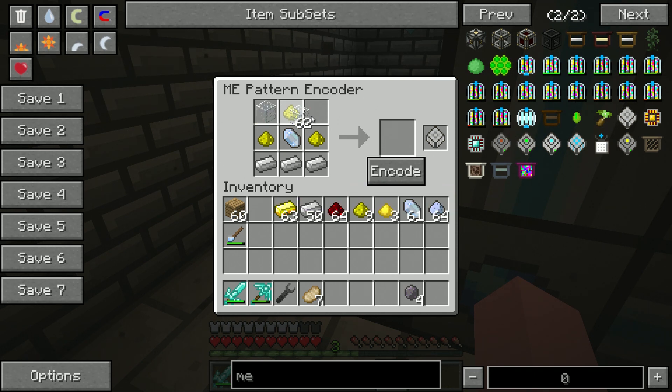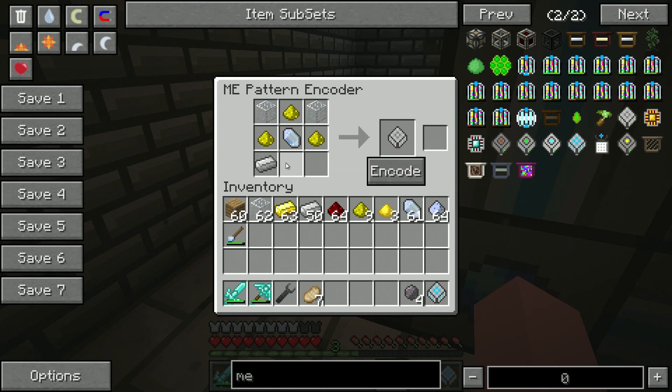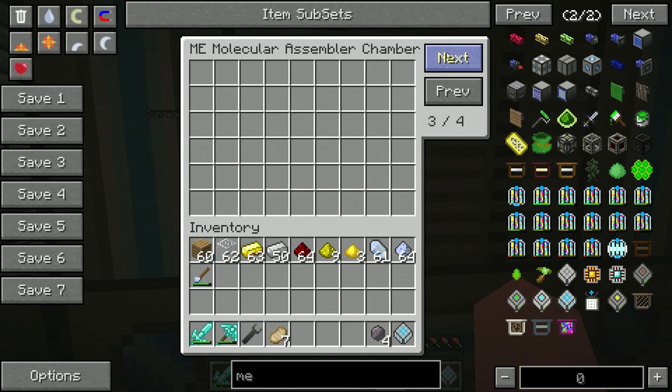I believe it's one of the things he is working on. Now you can see right here — this is the ME blank pattern. You can put anything you want in this recipe right here. If it's not a functional recipe, it won't actually work, so keep that in mind. You need to be careful with it, but it will suffice for what you need. So we've got the ME pattern — we're going to click encode. Now you can see we've got the ME pattern and it's got it down below.